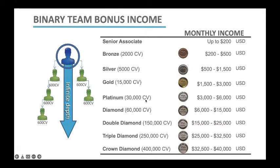You can see the different levels. Silver needs 5,000 points on your pay leg. The points that are needed are always on your pay leg. It's also important to note that those points you need to be paid as a Bronze, Silver, Gold, or any rank at all will always have to be newly generated in that particular month.